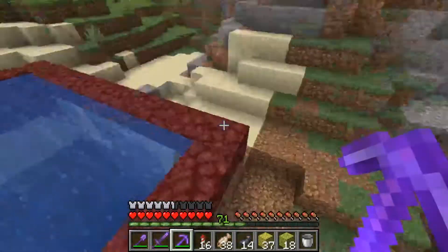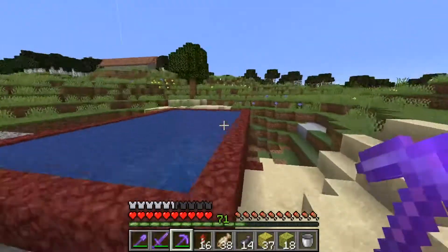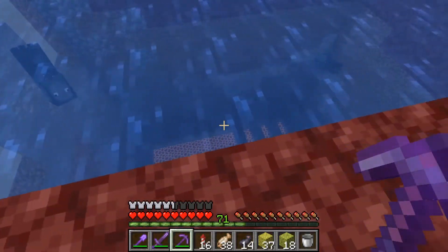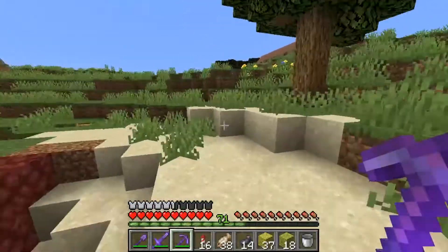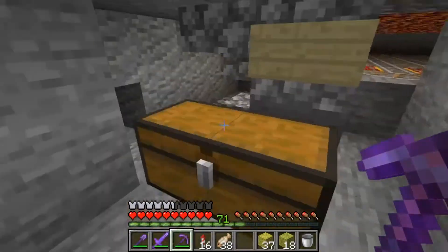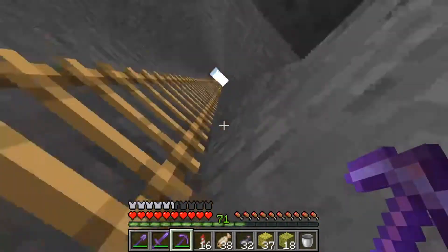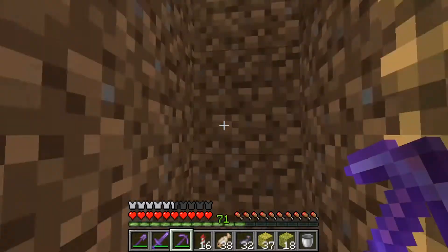We've gotten every single water source gone, including our waterfall. Hopefully this helps out with the spawn rate, and hopefully these squids actually go down — because it is working. See down there, there's a squid. I guess if it touches the magma block it goes down — at least I think that's how it works. I'm gonna have to work out how to get this farm working better. But for now it's slowly working. In that amount of time we got 31 ink in here. We're gonna take the ink out — more ink's in here too. So we're just going to leave it alone, it's slowly producing ink.